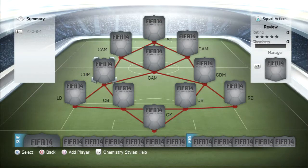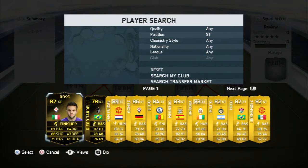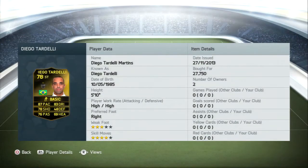Hey, what is going on YouTube, this is the Game Guy 365 and I'm bringing you a player review. This time we have the Inform Diego Tardelli player review. Diego Tardelli is a 78-rated central attacking mid.